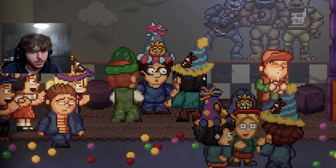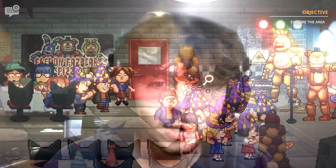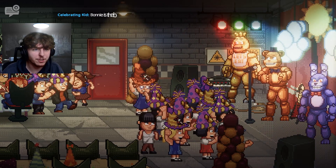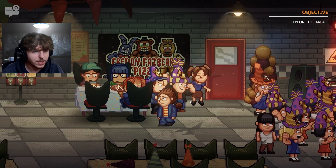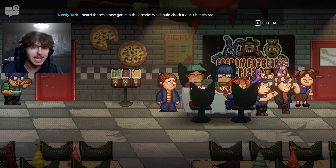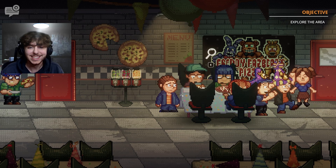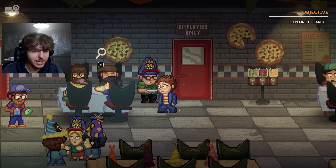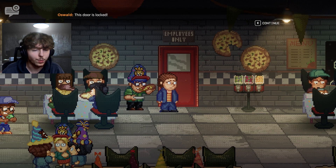We check the lively past version of the pizzeria — animatronics are busting it down. We interact with kids: one says the food is the best, another heard there's a new game in the arcade and wants to check it out, another is chowing down on pizza. One kid says they need more tokens and lost theirs in the ball pit.